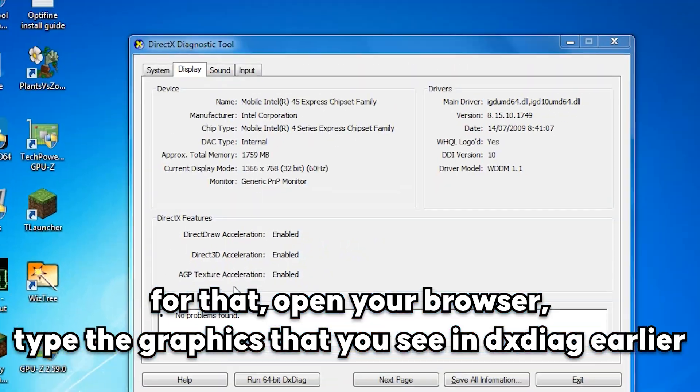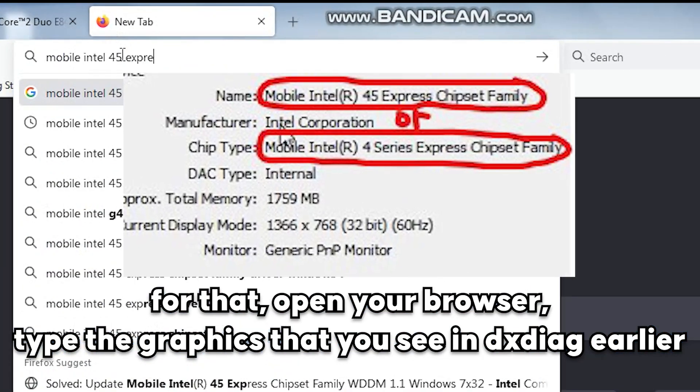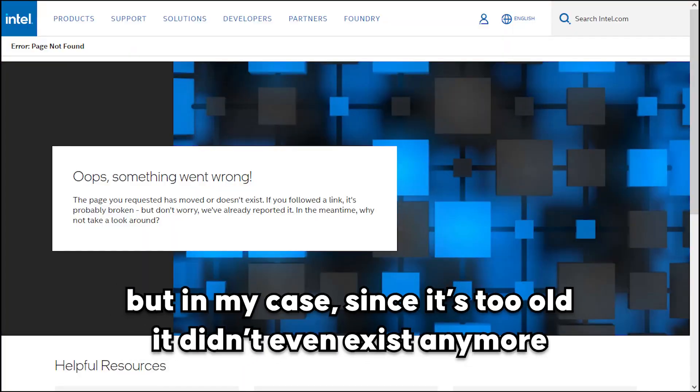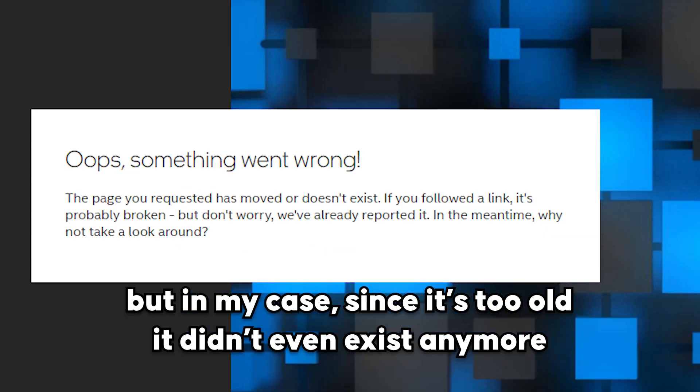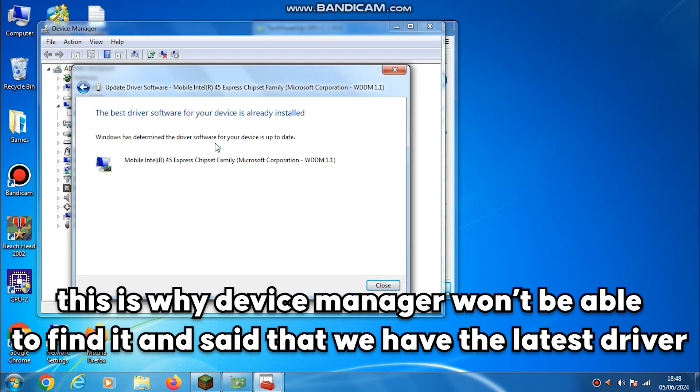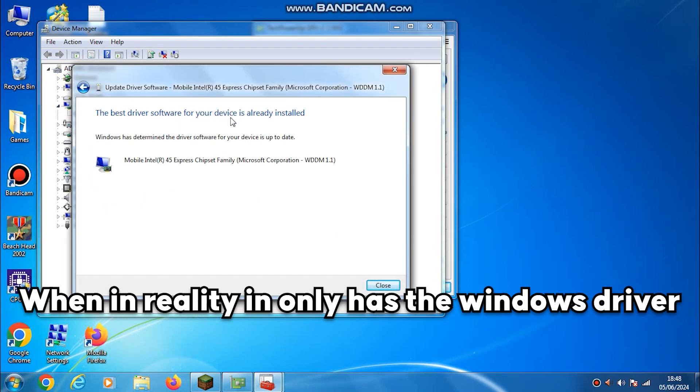Let's download the suitable driver to update our Intel graphics. Open your browser, type the graphics name you saw in DXDiag, and search for its driver. Normally you'll find the result immediately, but in my case, since it's too old, it didn't even exist anymore. This is why the device manager won't be able to find it and says we have the latest driver, when in reality it only has the generic Windows driver.